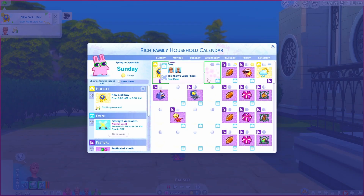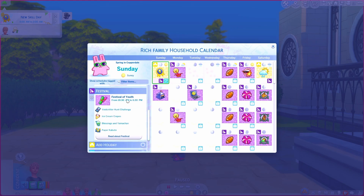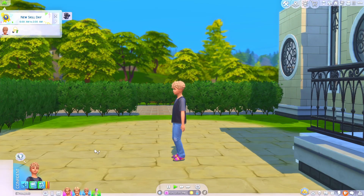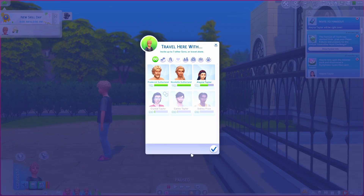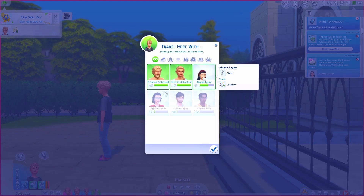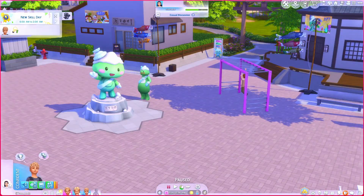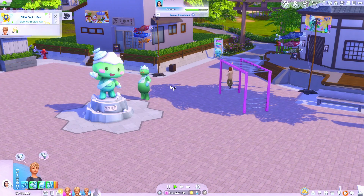If you have the Snowy Escape pack, keep a look out for the Festival of Youth, which normally happens on a Sunday. At the Festival of Youth there's a void critter hunt challenge. We'll travel to the festival of youth — taking mom, dad, and a friend. Why is dad in his swimming costume?